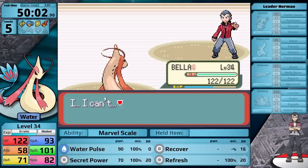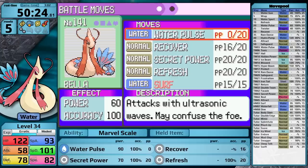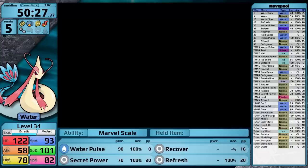To this point in the playthrough, the only Gym Leader that has actually defeated me is Brawly. I can't believe how easy of a time Milotic is having, and I just want to emphasize the fact that I am still under one hour of total time played. This playthrough is going very well, and the erratic growth rate is only going to get better from here. In addition to the defense boost from Norman's badge, I also get the HM for Surf, which I decide to teach in the place of Refresh. I haven't used this move once so far, and I don't expect to use it anymore.